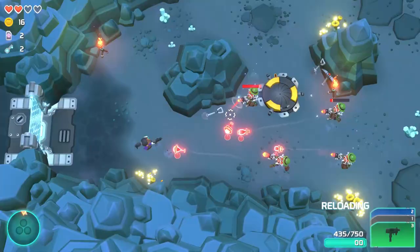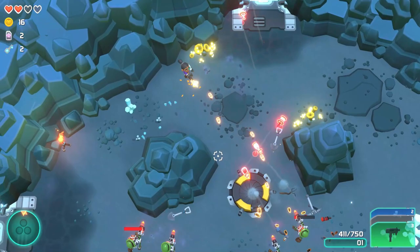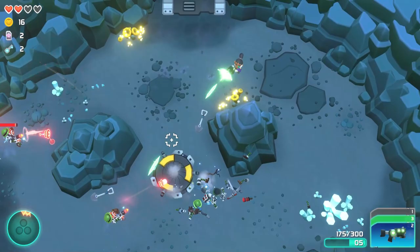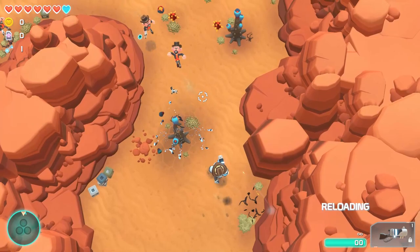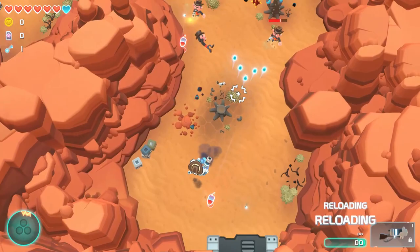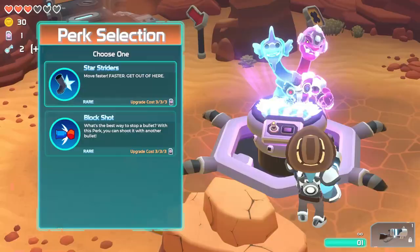The levels are set up to be randomly generated rooms, much like many other dungeon run type games. Every single time you play it's going to be different and you never quite know what's going to be in the next room. Once you walk through the entryway there will be a fog of war that will be lifted and reveal what's up in front of you. Sometimes it's a room full of enemies that need to be cleared out before it unlocks and you can move on, or sometimes it's going to be some much needed upgrades.